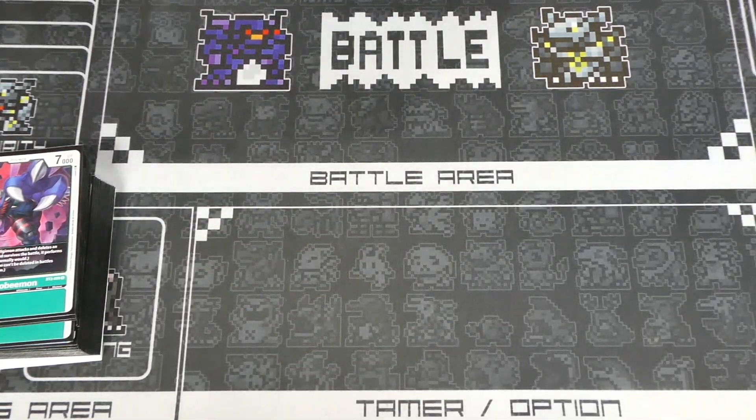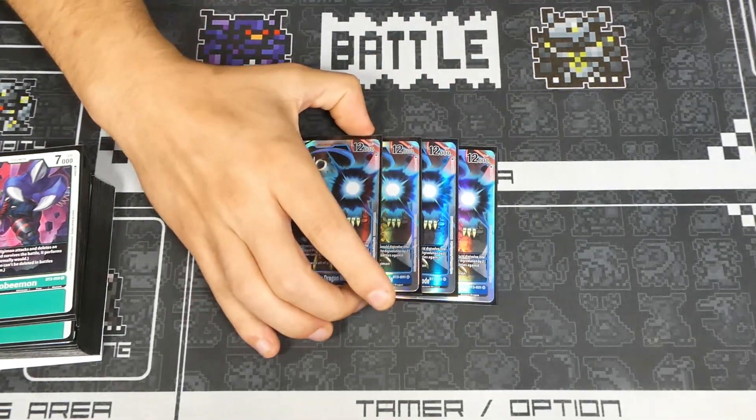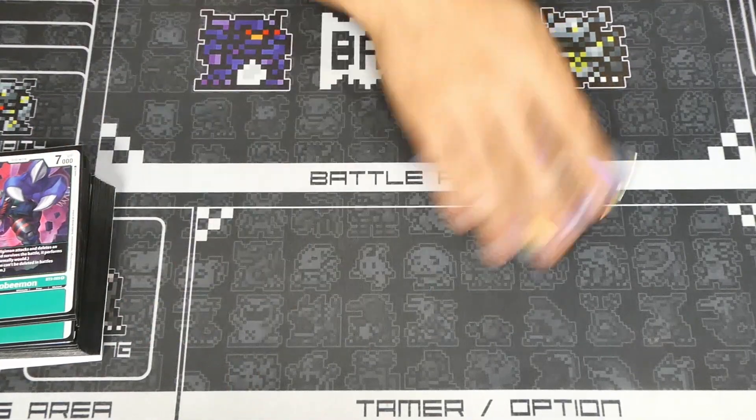Getting into the Megas, we have four Imperial — our boss monster. You want four for maximum consistency. The whole deck is based around it and synergizes with it, so you have to play four.